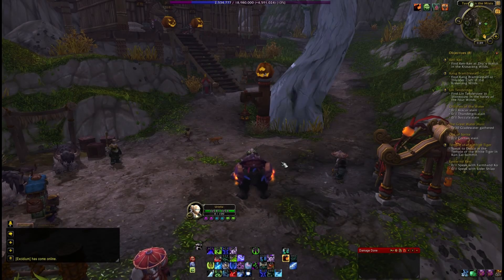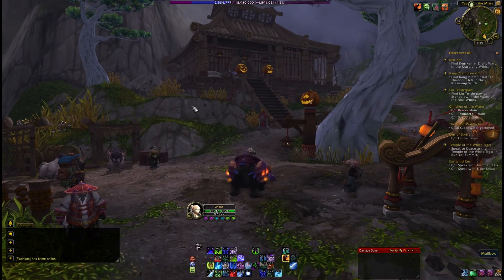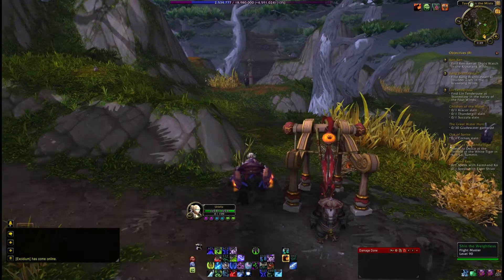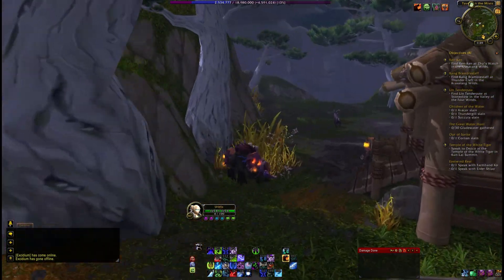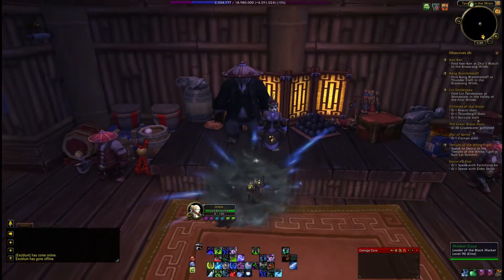Hey folks, this is Kalani bringing you another location guide. This time we'll be looking at the Black Market Auction House. Now for folks who don't know where this is, this is right near Tavern in the Mists on the Veild Stair. You want to take the flight path and from here you just want to head off into the little wilderness cliff area, and right here we have the Auction House.